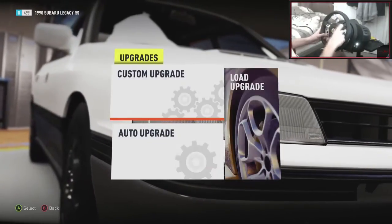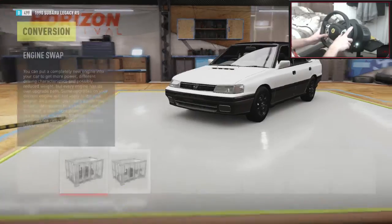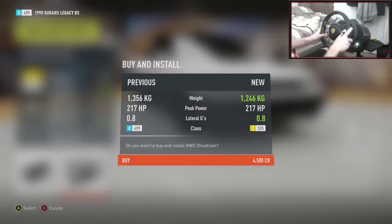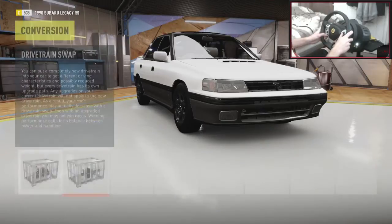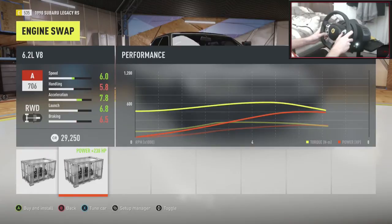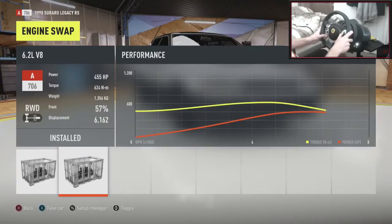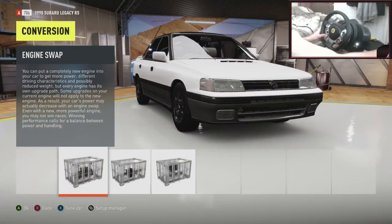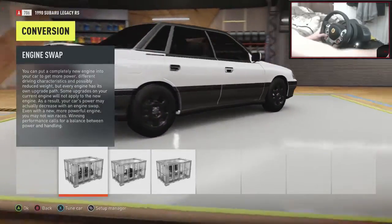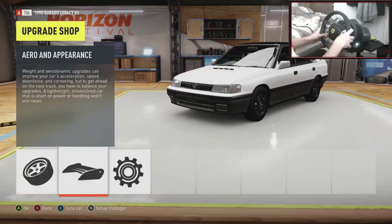Into the upgrades — let's go. Custom. That actually looks very, very beautiful. Real-world drive swap right there — slap in a 6.2 V8. Do we do it? 455 horsepower — let's do it. There's only 1,000... oh no, that's quite heavy to be honest. 1,400 kilograms for a car that looks like that — quite actually surprising. Let's see if there's any body kits or anything.